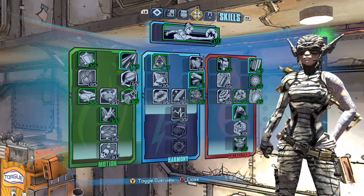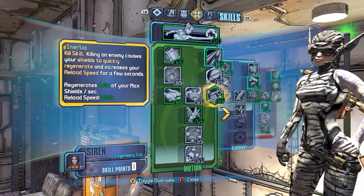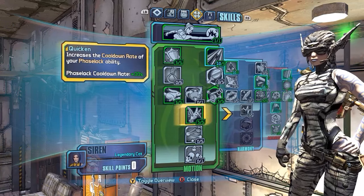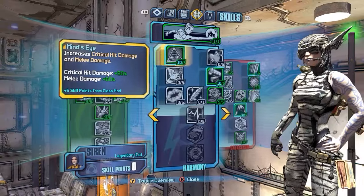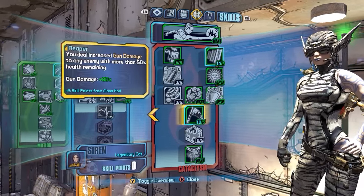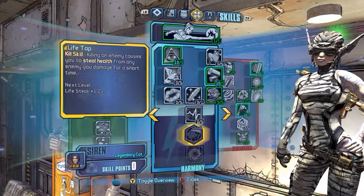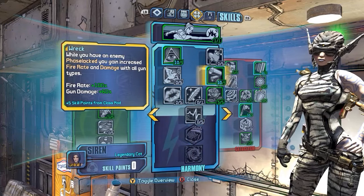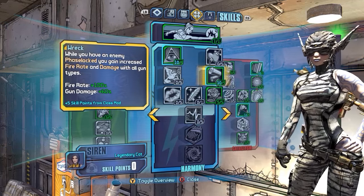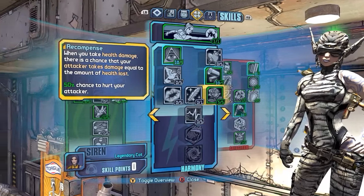The skill tree is the exact same as the Hyperius build I did — nothing has changed. The big skills here: Inertia, so when you kill the spider ants with a Stormfront you get extra reload speed and shield regen. This one is for cooldown, shield recharge delay, more damage, and crit damage. Magazine size, reload speed, a lot of extra damage — really needed for this build. Ruin for the insta-slag on phase locks on Pete. I had 10 points left over so I put them here — Recompense and related skills — since I had to move down the skill tree.